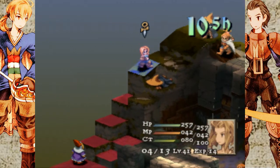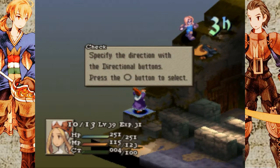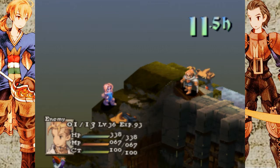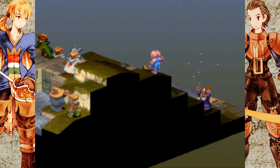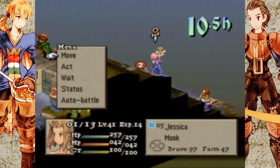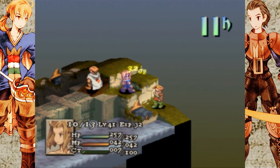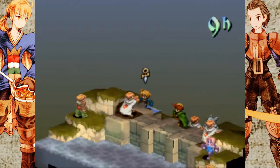Can I get Haste on Jessica? I guess we'll find out. You're arrows cannot hurt me! No haste — oh well. Let's see if I can hit him. Nice. With all the wizards out of the way, this fight is basically a free win. It's just a matter of going through the motions at this point.